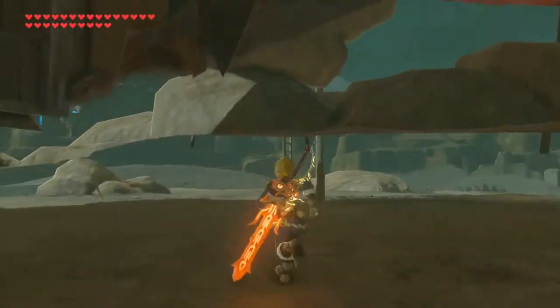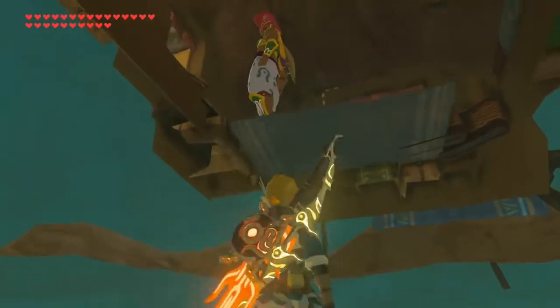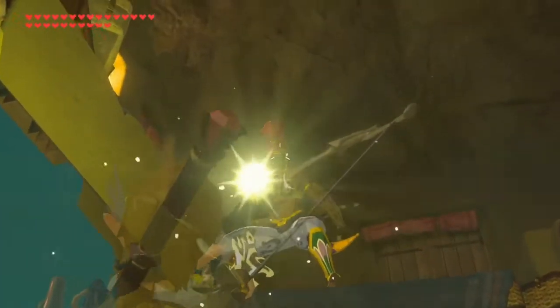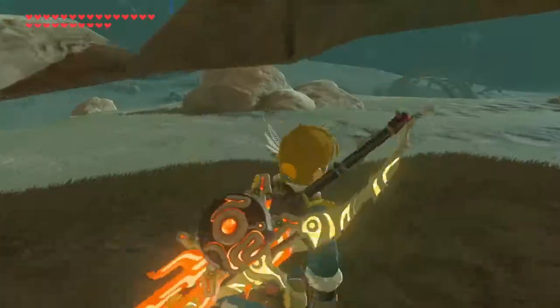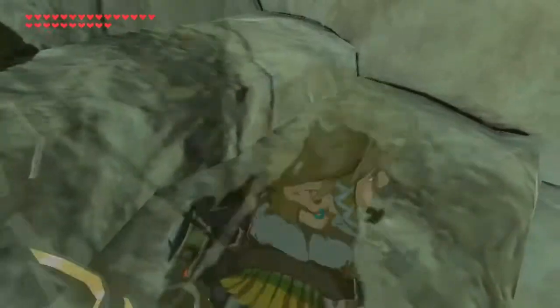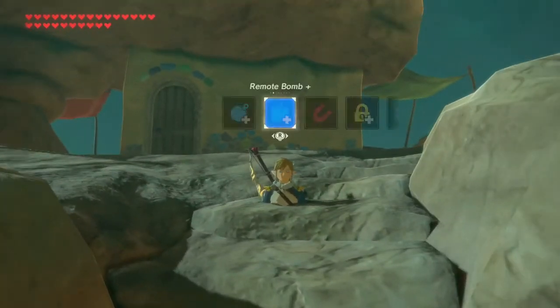I did not expect that this would actually be this interesting of a glitch. Can I talk to her from down here? Well, you can see me through the floor — that's an improvement on most NPCs' visual abilities. I don't know if there's anywhere else that this glitch actually would work, but come on! Who needs other places when you can do stuff like this?